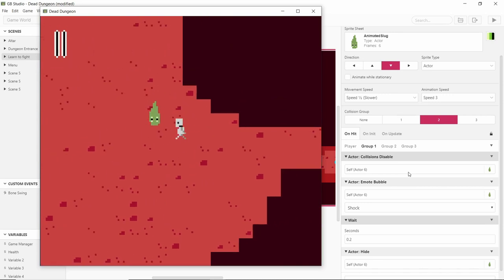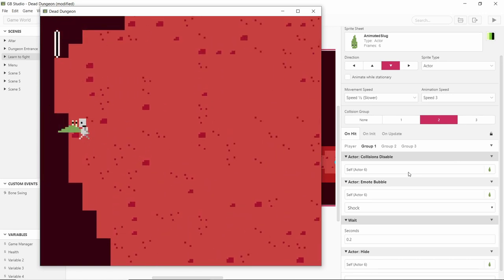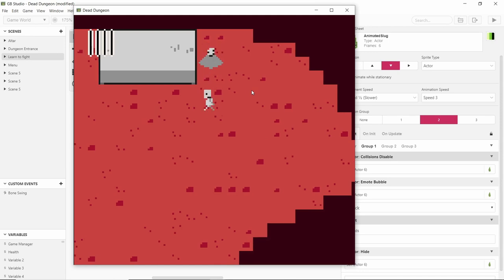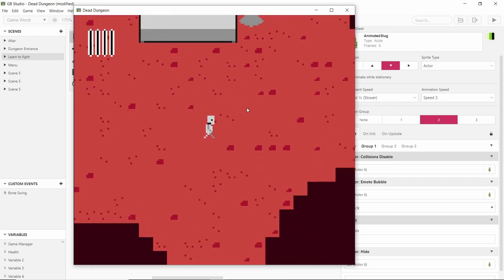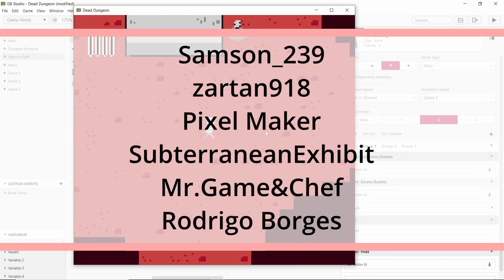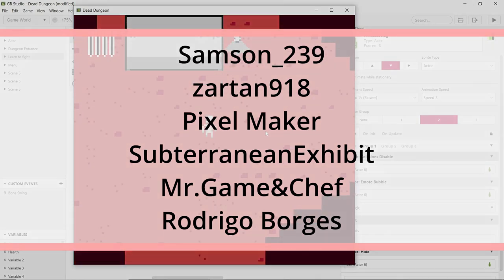In the next episode I might make it so we can talk to this upgrade guy and he'll give us access to the bomb — that's been requested a lot. I'm not exactly sure how I'll do it but it will require a lot of artwork. Comment and like if you want to see that. I want to thank my patrons. Please like the video if you enjoyed it, subscribe if you haven't already, and comment on what you want to see next. See you in the next video!